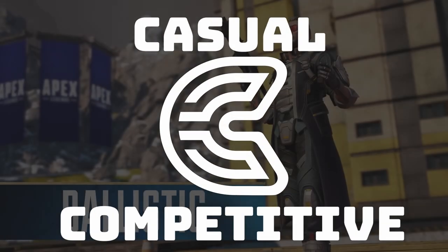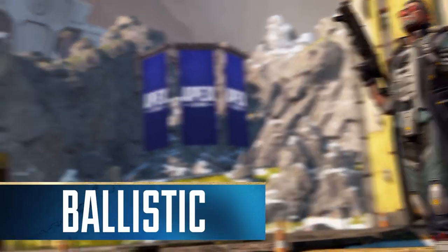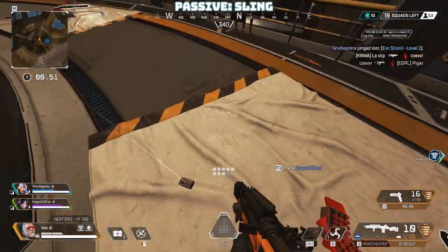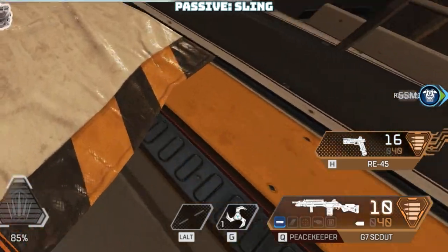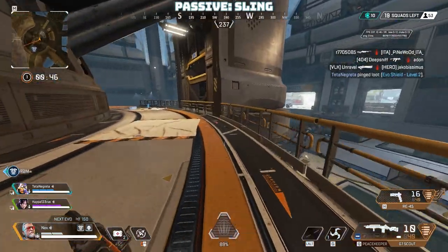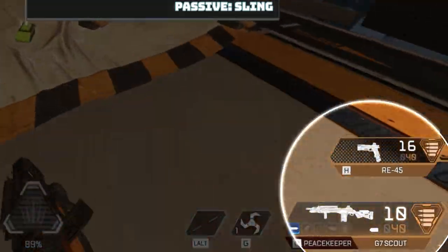Ballistic isn't satisfied with just two guns — he craves more firepower. Thanks to his passive ability, Sling, he carries a third weapon. However, there's a catch: any weapon nestled in his sling won't hold any attachment upgrades, so choose wisely.